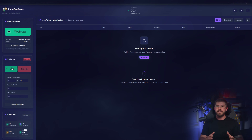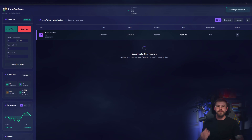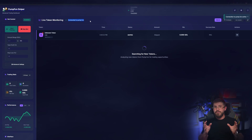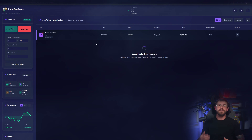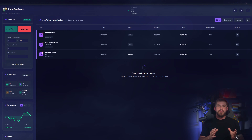Today we're using a modest amount to demonstrate the mechanics without excess risk. We connect Phantom. The site offers several wallet options: Phantom, SoulFlare, and others. I pick Phantom, grant the minimal permissions, and land on the trade configuration screen. Here's what we see: min-max trade size, slippage tolerance at 3%. On fast listings you sometimes need a little more, but we'll start cautious.